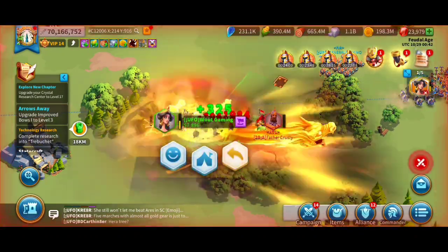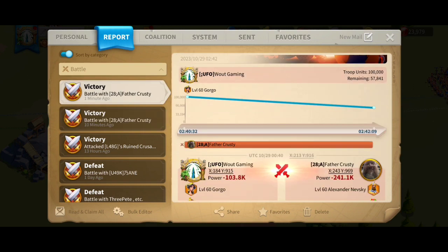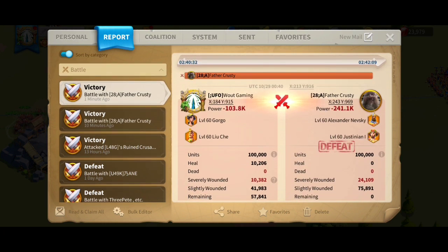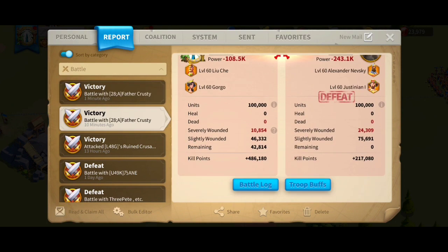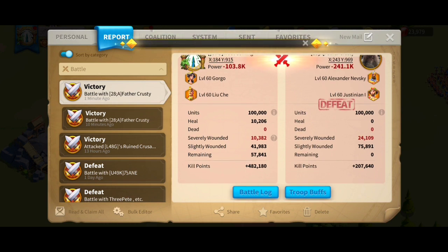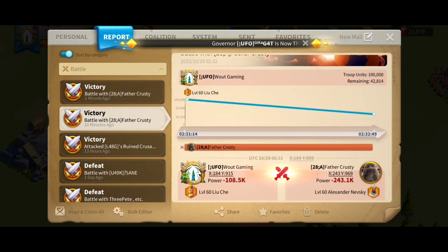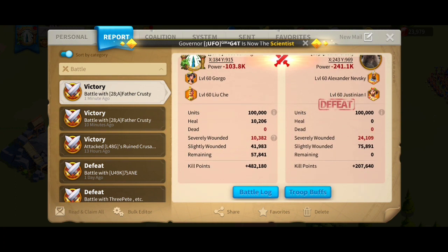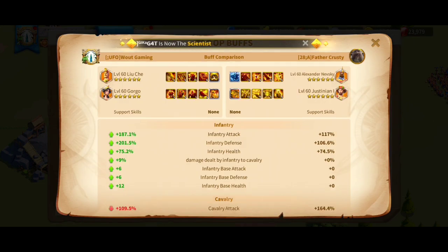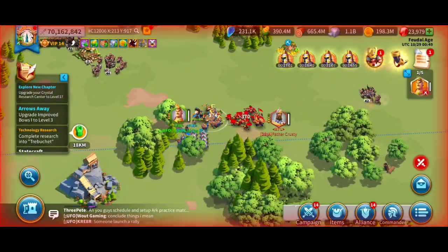It looked like Gorgo smacked — it hit 103k against 241k, so it's actually a bit better. About 2-3k difference, which sounds good, but keep in mind that's only around 200-300 units, so it's not a massive difference. And this is for a commander that's primarily a garrison commander, which makes it interesting.